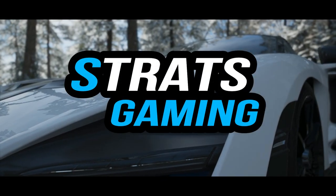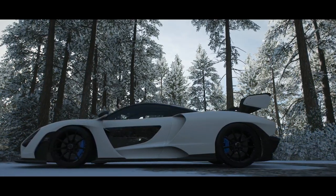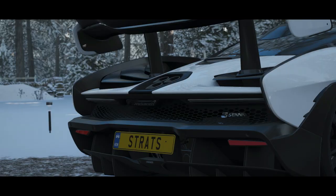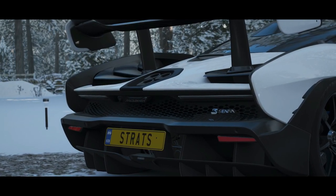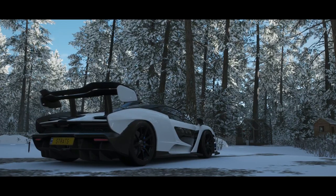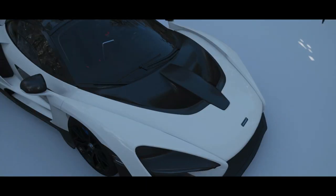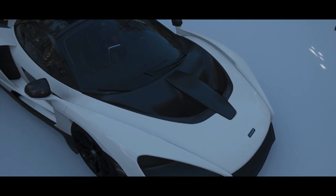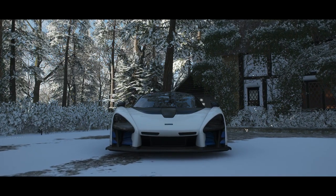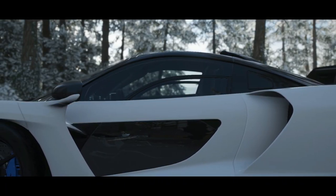Welcome back to another Forza Horizon 4 video where today we are taking a look at the McLaren Senna. This thing's an absolute beast and I'm super excited to go over all the customizations you can do to it. I'm also looking at taking it out for a top speed run. I know in real life this car is an absolute monster — I've used it once in this game and it was a lot of fun and really, really good to handle and drive. I'm going to go over the customizations — tuning and upgrades — put a sick wrap or design on it, and then take it out for a top speed run to see how fast this thing can actually go.